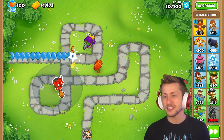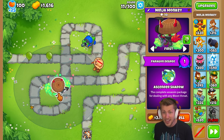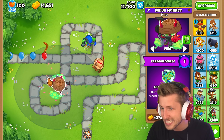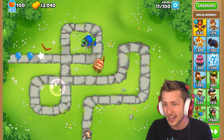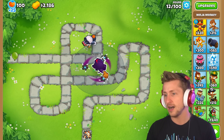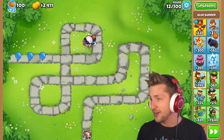Why did I put a free glue gunner down? I really hope this guy — he upgrades to a paragon. I didn't know that was even possible. What? That's crazy. Now I have to sell my round 11 paragon. He went straight to Glaive Lord!